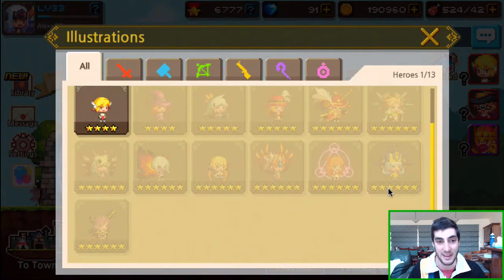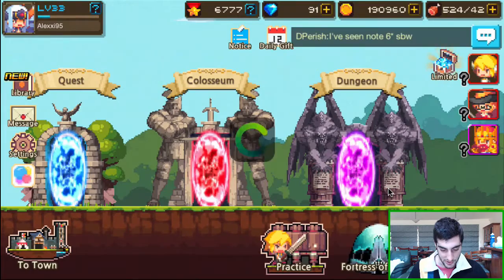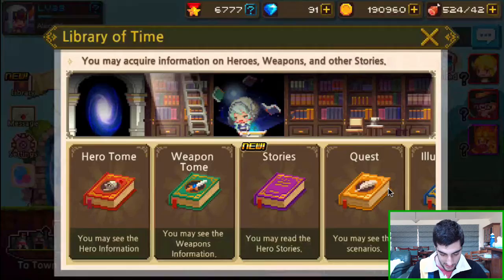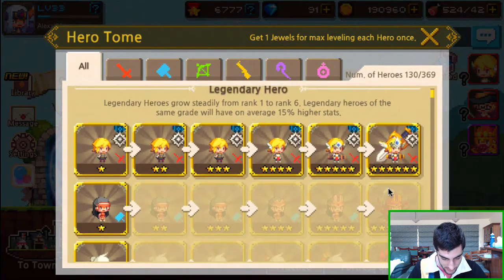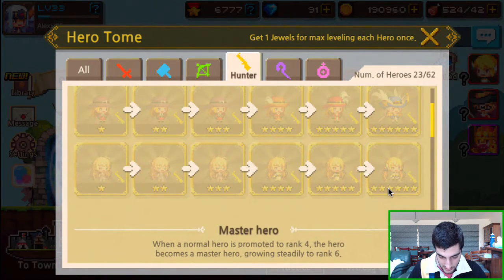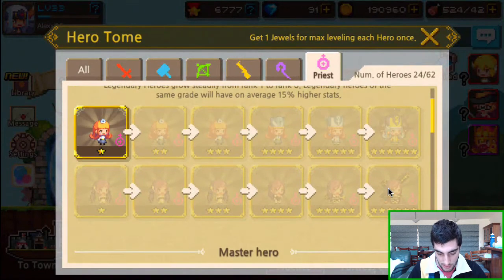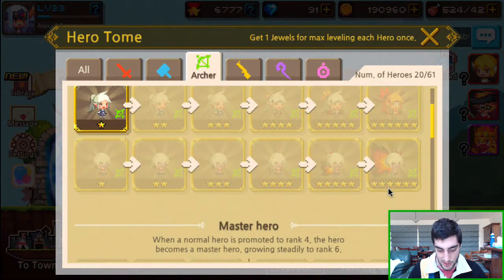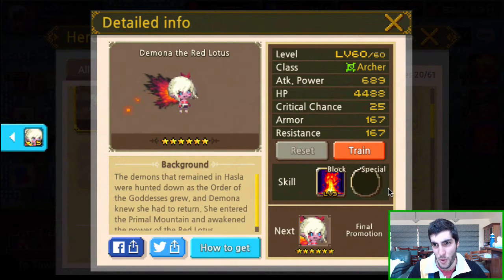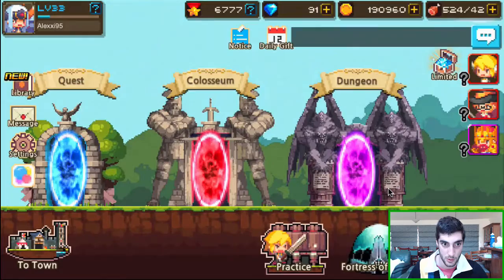Those are the two new legendaries — let me actually show you guys them. Going back into the hero tome: we've got a priest here called Melissa Black Sister. I'm not sure how good she is, but that's pretty cool. And then we've got the archer — Demona the Red Lotus. She looks really cool, really creepy. So that's the Road to Ruin new ancient dungeon, and there's the library.